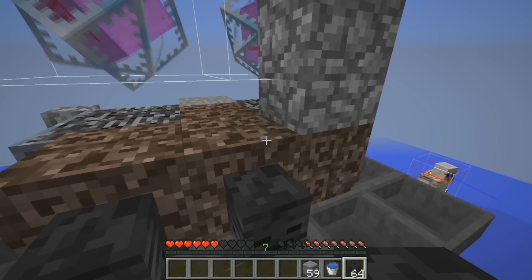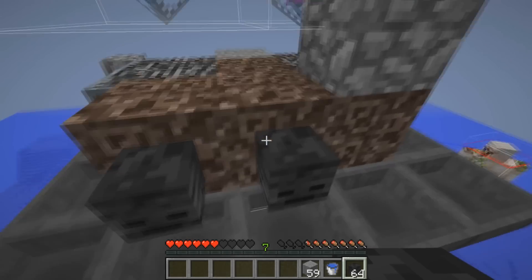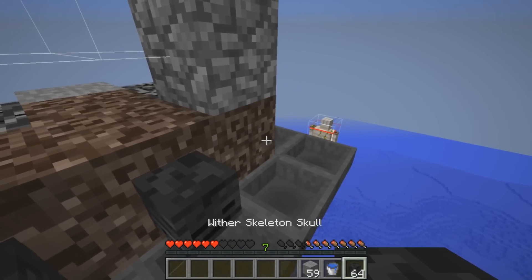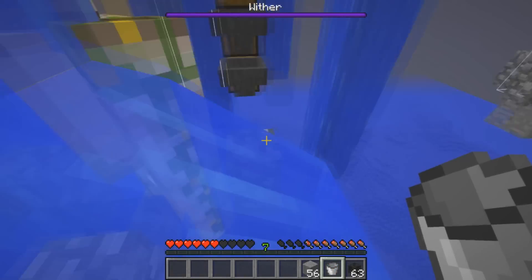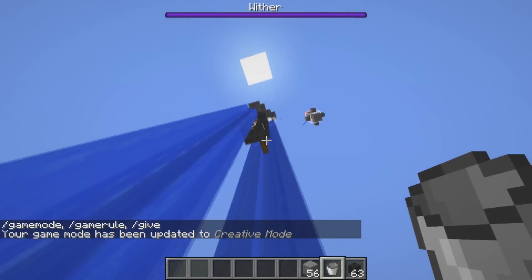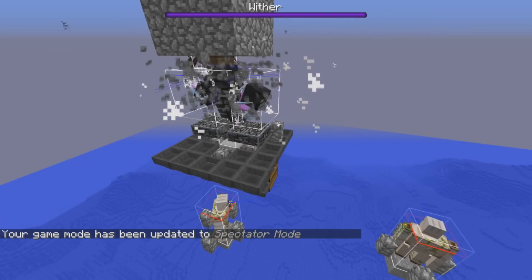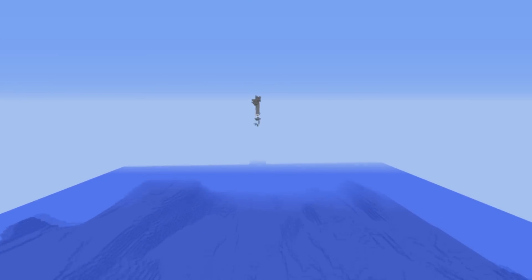To summon the wither, go up to him — this can be done in survival on hard difficulty. There is a block on the back side, and you want to block the other sides once he is summoned as well. Place the last skull, then quickly place blocks on all sides of him, and place a bucket of water inside his head. Leave the area so the wither can see you, then come back and you'll see the wither is in his position with iron golems on both sides. The wither will remove the blocks and water source around him and settle into the perfect position, where the cage is stable.